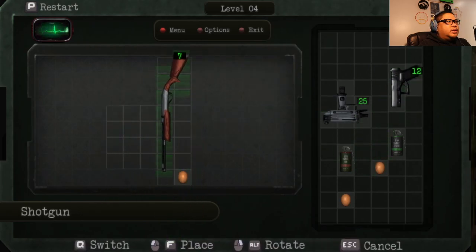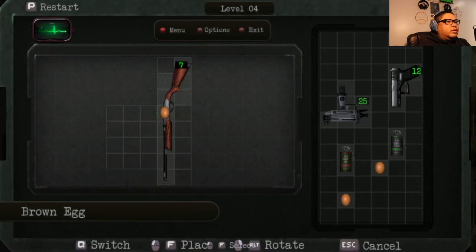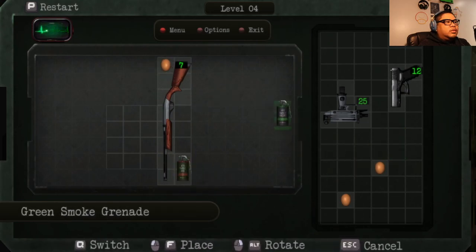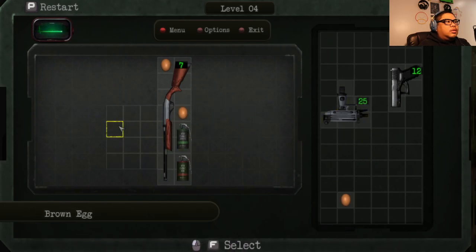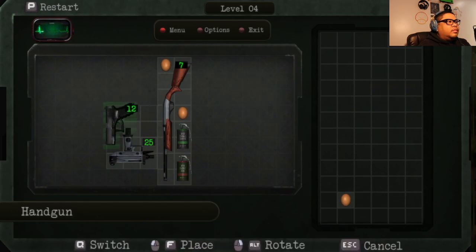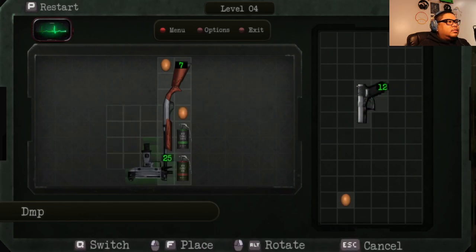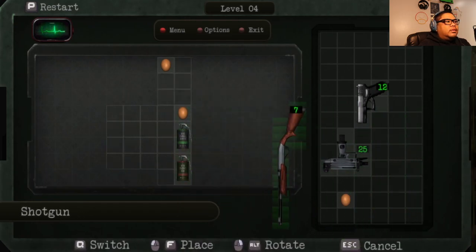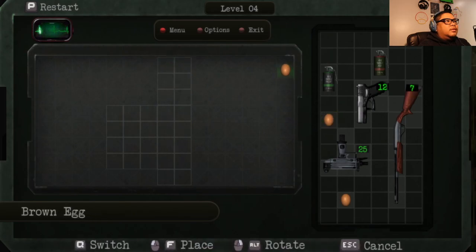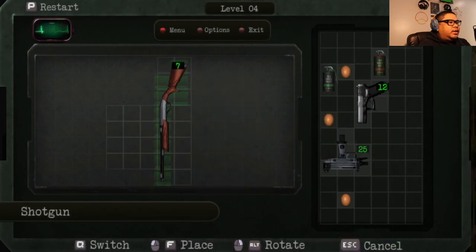I don't see any other place this can go. Why don't we go that way? I feel like that's even worse. Can I even put this away? Don't worry about the eggs, let's just get the guns to fit in here.